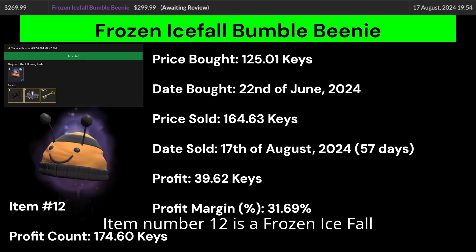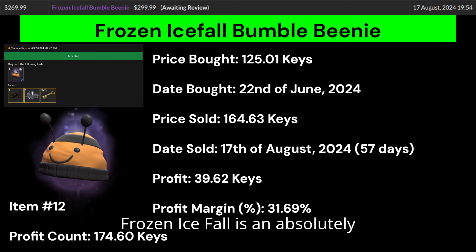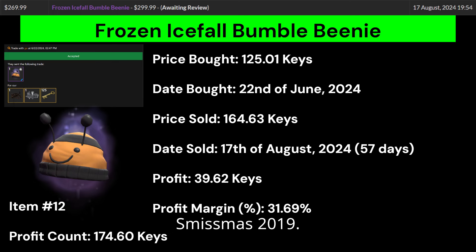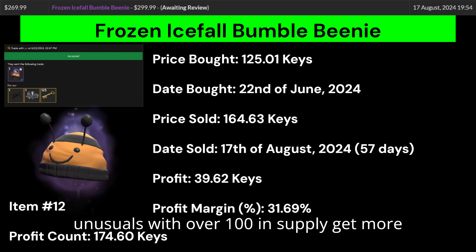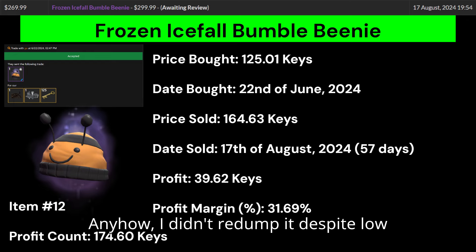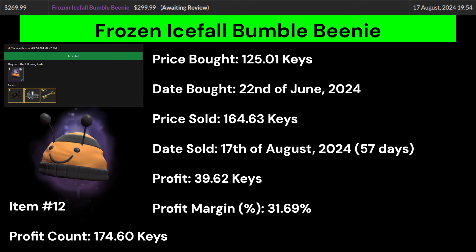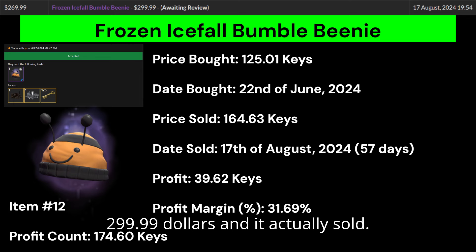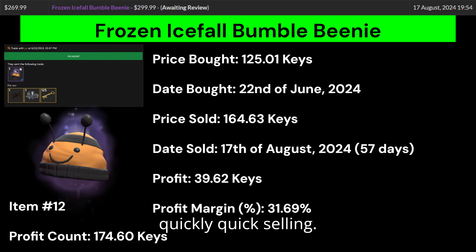Item number 12 is a Frozen Icefall Bumble Beanie — the first unusual from my trading bot. Frozen Icefall is an absolutely beautiful effect, and the Bumble Beanie is an awesome all-class unusual, both from Smismas 2019. This is almost comparable to the Nebula Universal Translator, where stunning unusuals with over 100 in supply get more expensive over the years because of popularity. I was the only seller on Marketplace.tf, so I listed it much higher than it had sold for in the past at $299.99, and it actually sold — not a bad profit for less than 2 months.